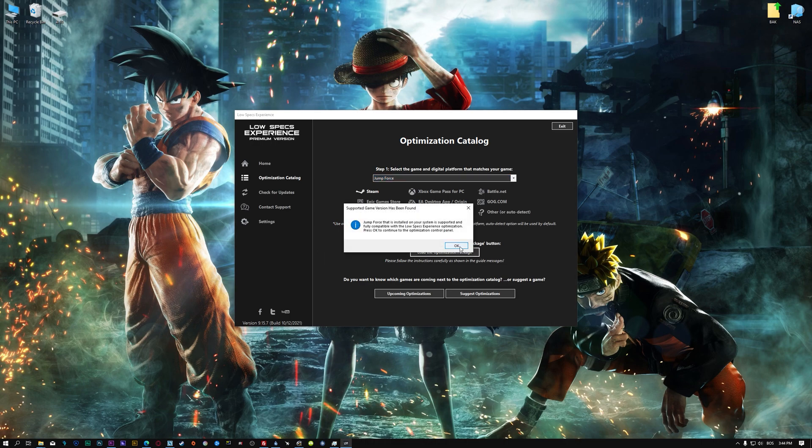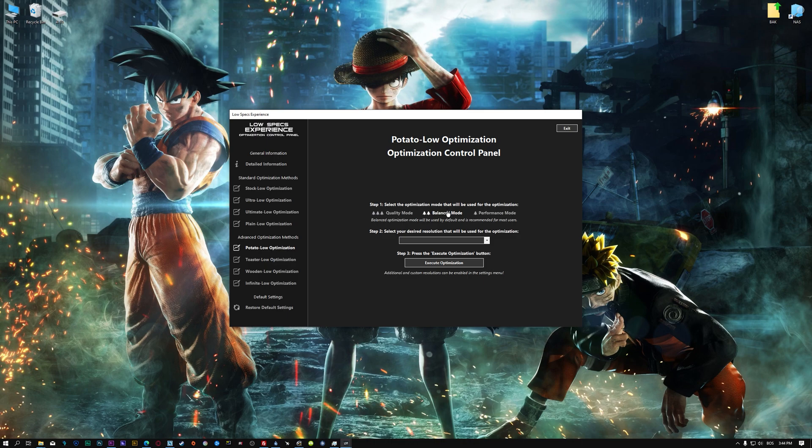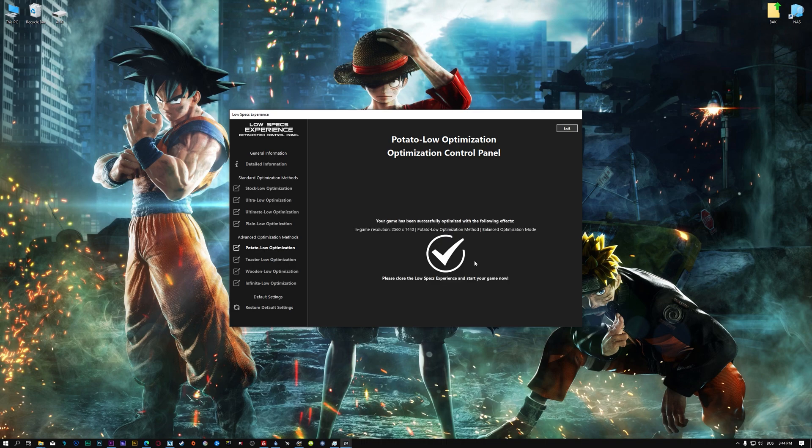Low Specs Experience will now automatically check if the game version currently installed is supported by this optimization. If it is, press OK and the optimization control panel will load. When the optimization control panel loads, simply select the optimization presets and the resolution you would like to render your game at. This is something you will need to experiment on your own in order to see what works for your system the best.